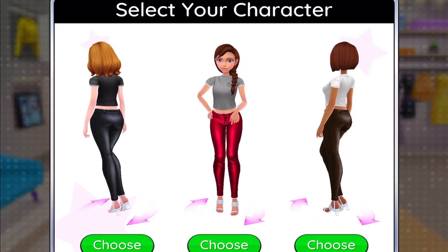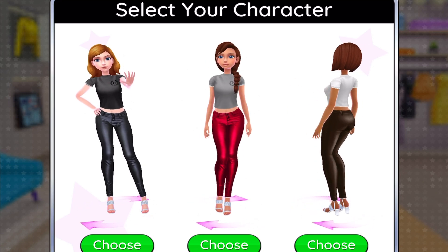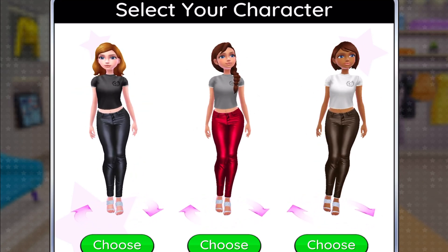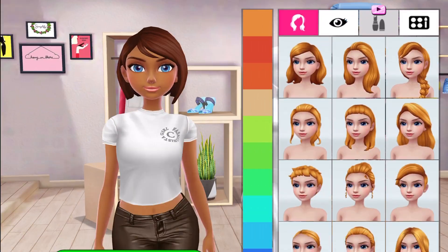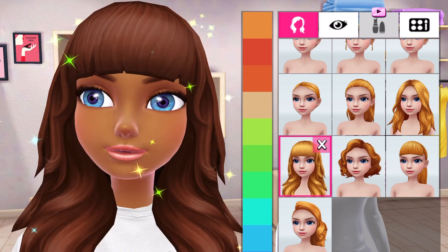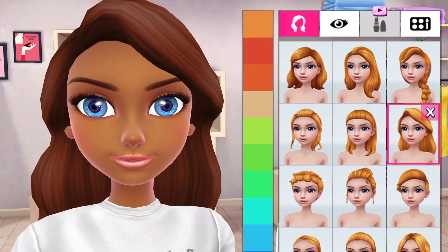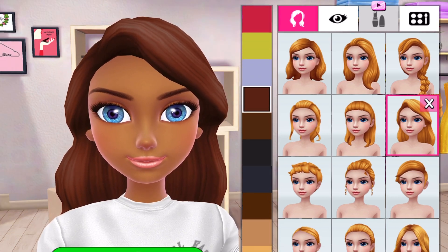The first thing we get to do is select our character. They have three different characters here, which is pretty cool. I'm going to go with the Black girl — she looks like me, so that's what we're going to go with. Now you get to modify your character and change her up a bit. I'm just going to change her hair and maybe her hair color to something more on trend.